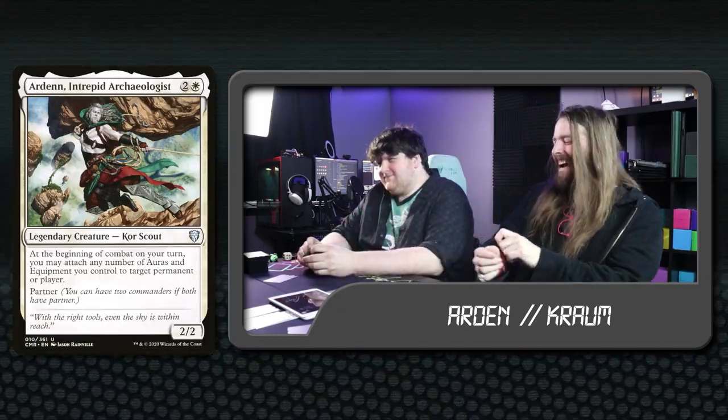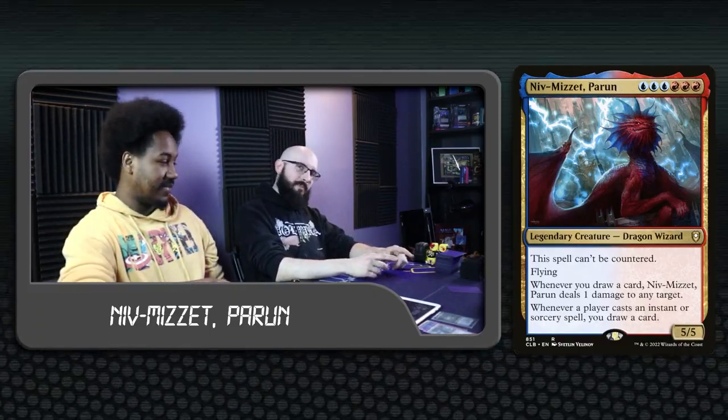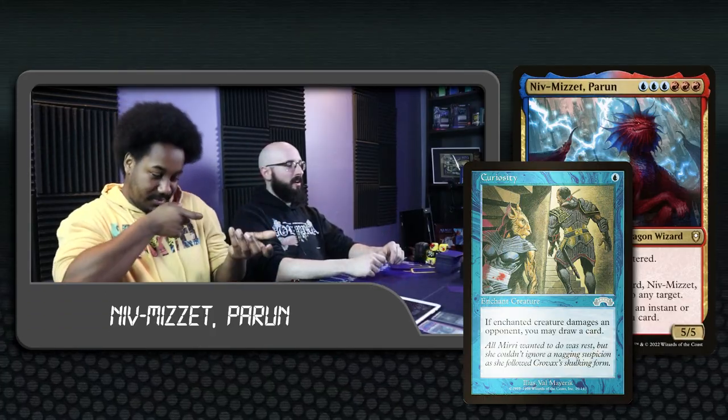Guy, what are you doing? I'm playing Niv-Mizzet, Parun. He got invited to the show. This is a blue-red control deck but it's actually kind of like a turbo deck. We're just trying to find Jeweled Lotus or Dockside as fast as we can because our commander costs six mana, but he can't be countered — and that's really nice. If you put a Curiosity on him, whenever somebody casts an instant or sorcery I almost pretty much win the game. We gotta do some commander damage first but we'll win from there.